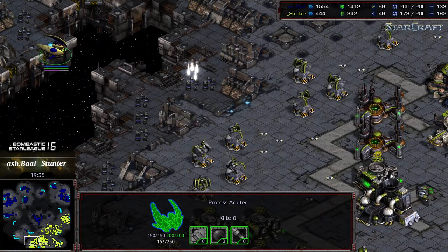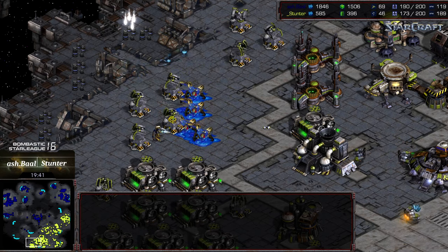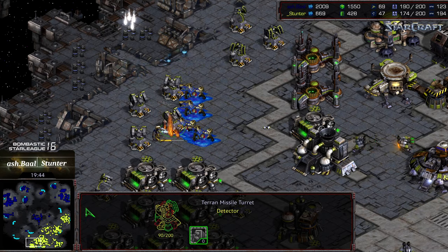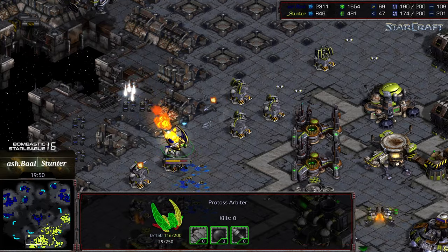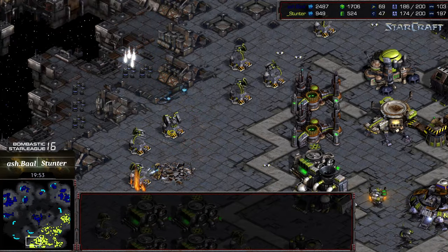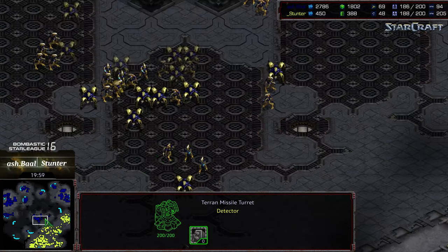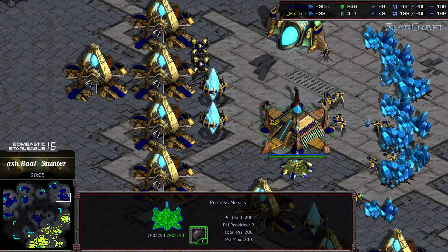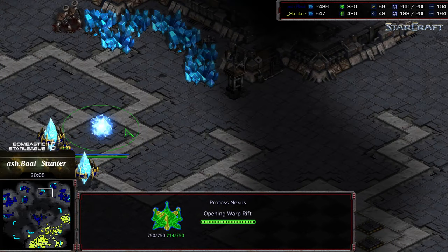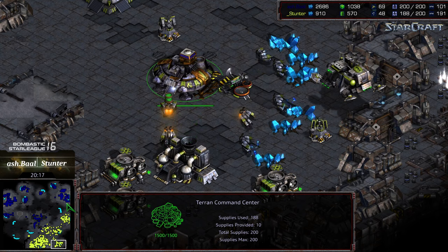A recall is going in, getting one zealot inside the base — that should be easily cleaned up by a couple of vultures or a turret. Wow, look at how much defense Stunter put in. Another recall coming in, another arbiter going down. Two arbiters didn't accomplish a lot. But Ashball has managed to rebuild his bank and has that 12 o'clock base coming up. Stunter is very quickly down to two bases — two versus what looks like five or six for Ashball. All Ashball has to do is hold with a lot of dragoons if Stunter tries to move and take territory.